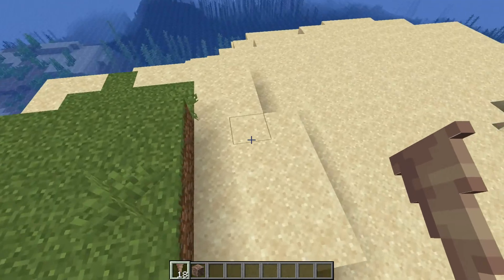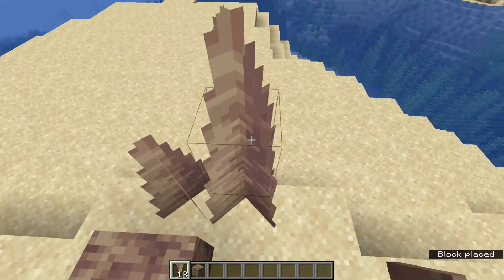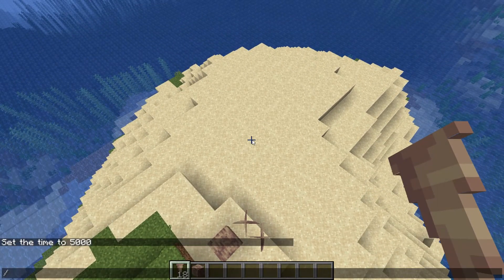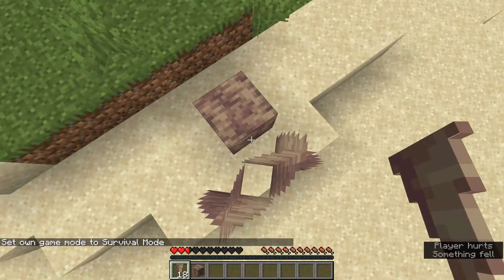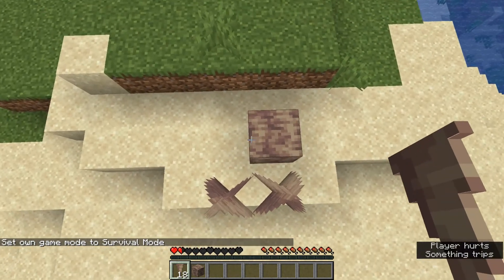Landing or jumping on stalagmites hurts — they are sharp. Let's see that happening. We can actually place these on any blocks we want to. Let's go into survival. It does a lot of damage, even if you jump on it.